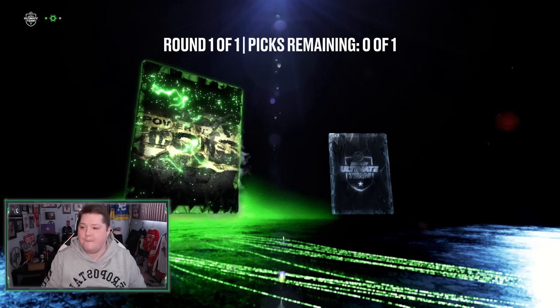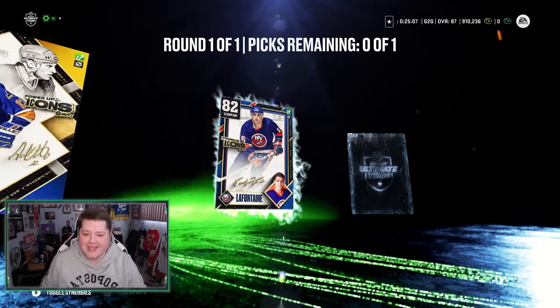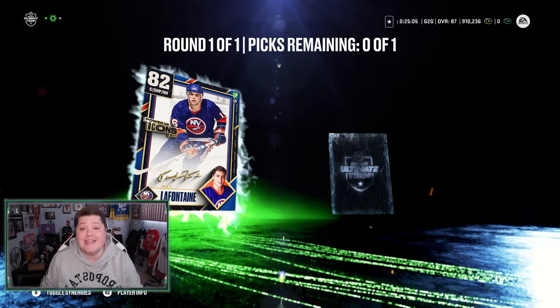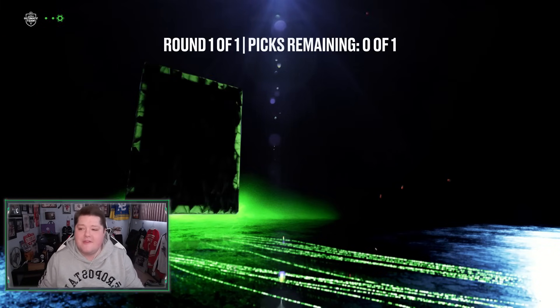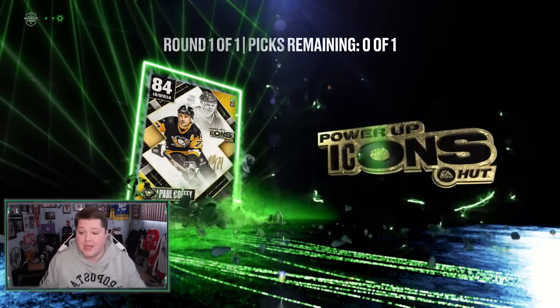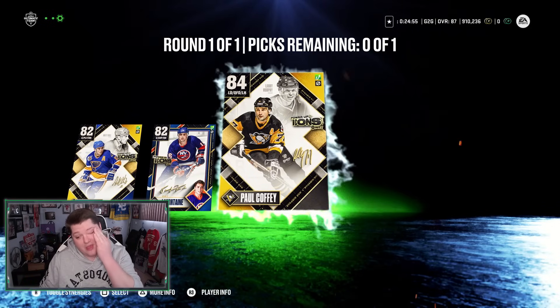Card number two: LaFontaine. EA, I need help on this series. Gretzky — I'll take him. Give me an 85 I don't have, give me something. Paul Coffey. I love Paul Coffey, but that sucks though.